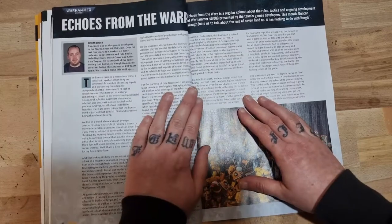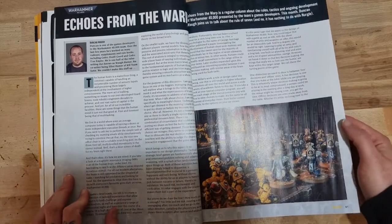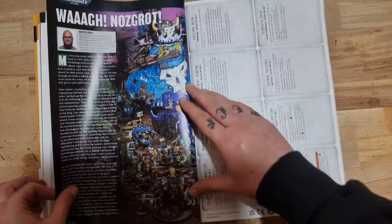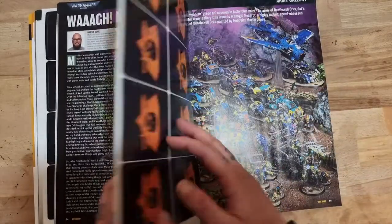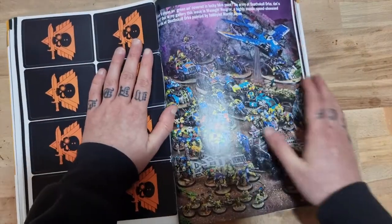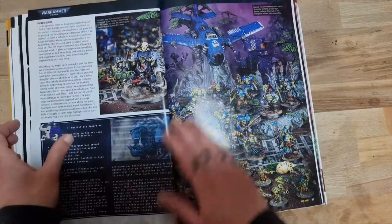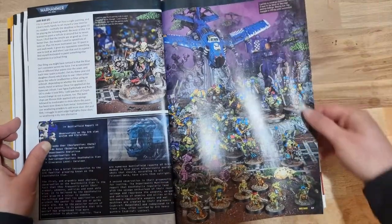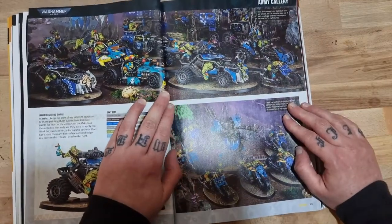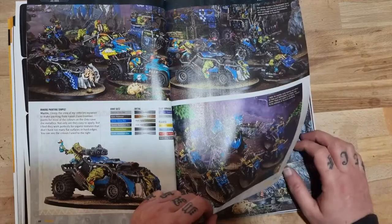Echoes from the Warp talking about the rule of seven - interesting to see what that is. We have an army gallery with some more Kill Team cards in there as well, though they do get in the way and it's a shame they're slapped right in the middle of this big army photo, because it is a beautiful Ork army. The turquoise is very similar to the color scheme I use for my own small Ork army - it's weird that one's that color but the rest have gone with more normal navy blue.